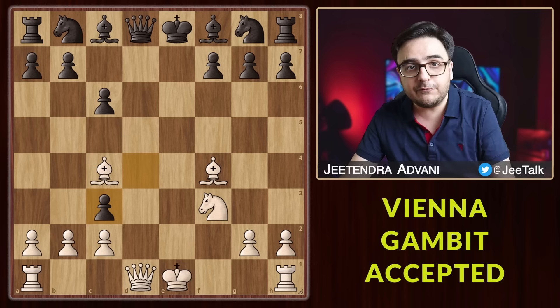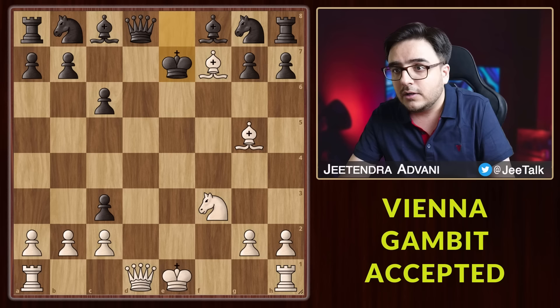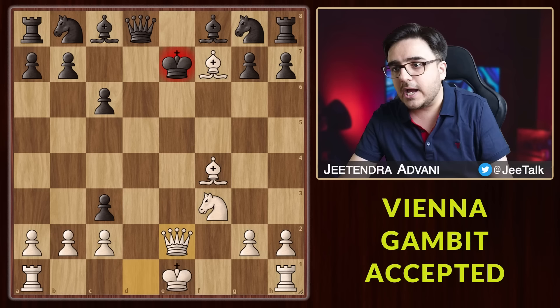We start with Bf7 check — it's a bishop sacrifice. If he takes, then he loses the queen. And if he doesn't, can you find the winning move? If you are thinking of Bg5 check, that won't work as the knight can simply come in between. Therefore the best move is Qe2 check. Going here won't make sense as the king will be exposed, and moving to d7 or blocking with the bishop results in an immediate checkmate.